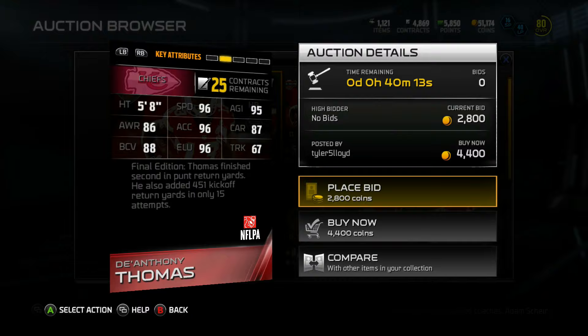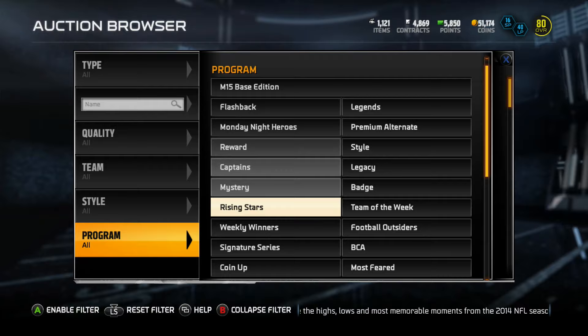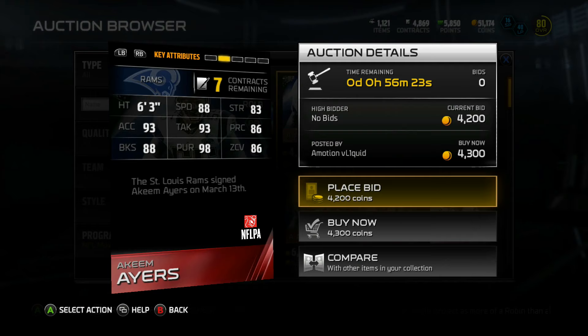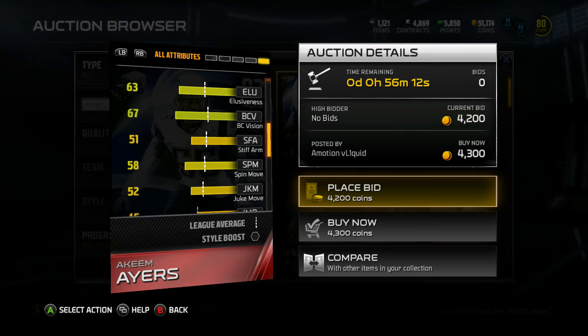Before I get out of this video, I want to check one more batch of cards that I know is full of budget gems — the NFL Movers program. We learned this with Harry Douglas, but they spam out cards in this program so I'm sure there's another cheap one this week. Going down to buy, Harry Douglas and Ayers — Ayers is the cheapest one in this program: 88 speed, 6'3", 4,398 coins. Pursuit — wow, pursuit affects those suction tackles. He's 6'3" with 81 catch — wow. I should have got this guy instead of P. Willy. 95 power move, though his fit power is a bit low.